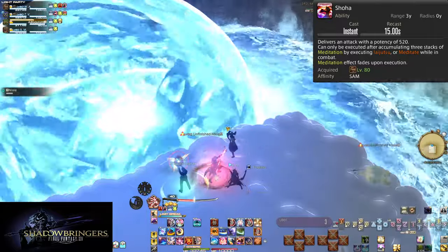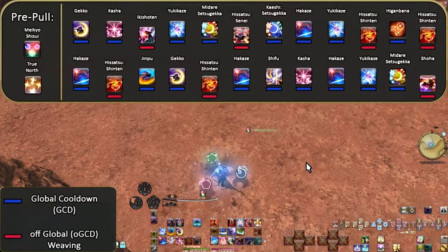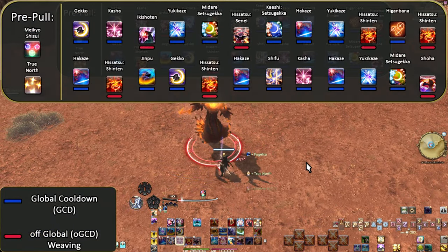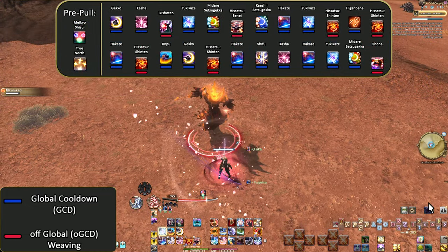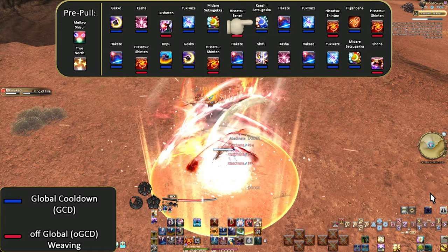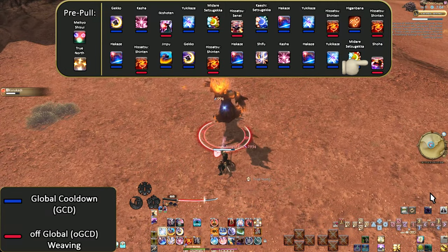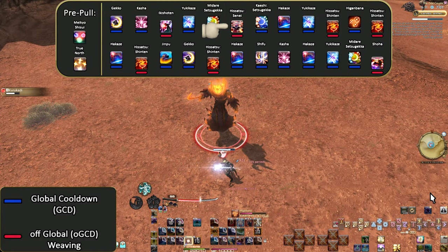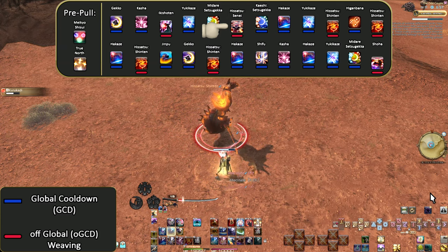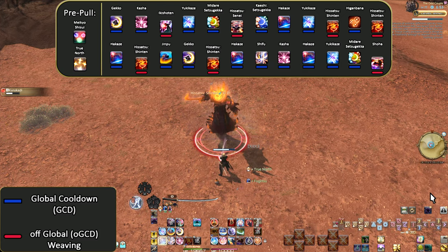Plugging these into our opener: it's faster due to the Fuka buff and has both Subamegeshi and Shoha slotted in. We use Subamegeshi on the first Midare just to get it on cooldown, and because it's the best option. Then Shoha at the end, since the second Midare is the third Iaijutsu. We also swap Guren with Senei since it's the single-target version. Otherwise it's the same opener with extra Kenki still as well.